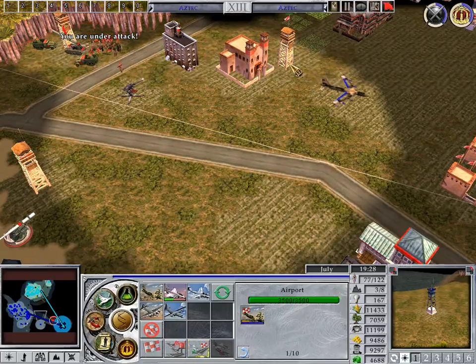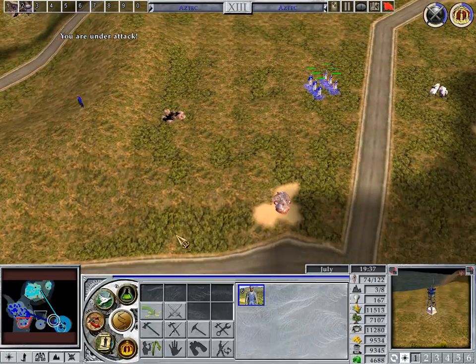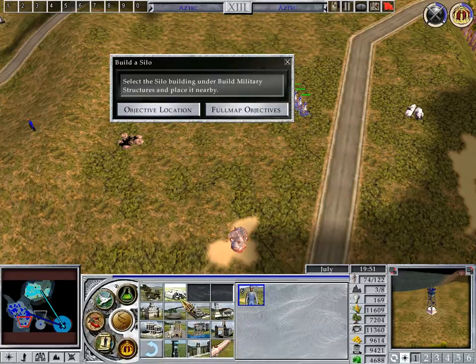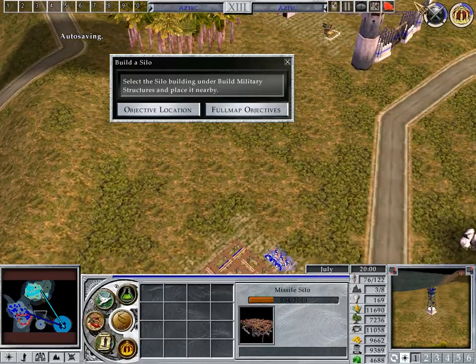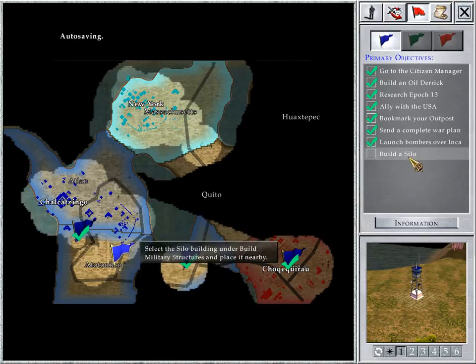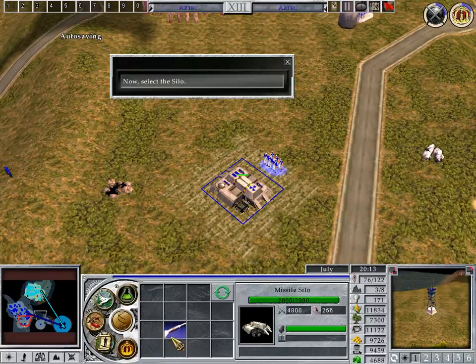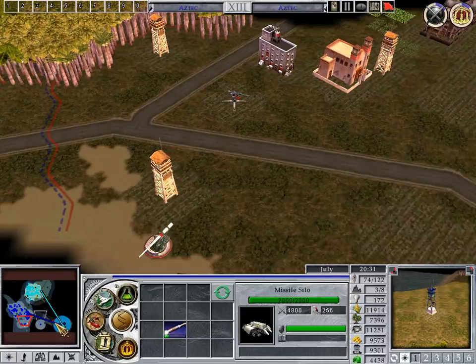Aircraft are not the only way to bomb from the air. Once your civilization has reached Epoch 13, you gain the ability to build missile silos. Go to the area being signaled and select the citizens there. Select the silo building under Build Military Structures and place it nearby. Now select the silo. The only thing a silo can do is house a nuclear missile. If you build one here, you cannot build another at this silo until you have launched it. You launch the missile by selecting it from the silo's action panel and right-clicking in the main view where you wish to strike. Build a nuclear missile and launch it at the Incan city when you're ready.